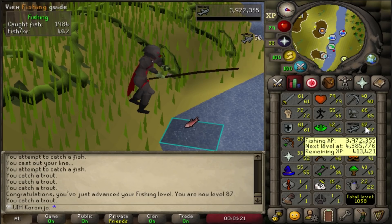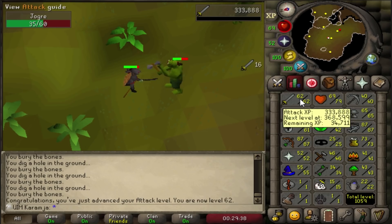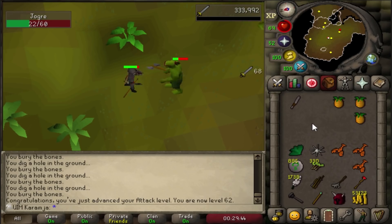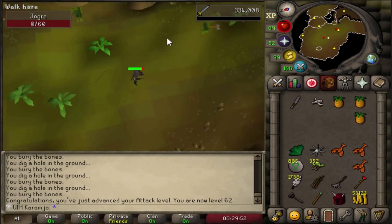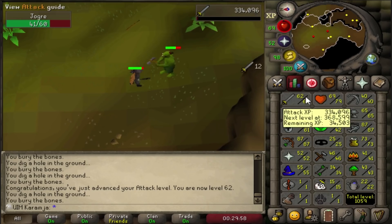413k XP left. There's 62 attack. I figured I might as well try and get some more attack levels before we go to steel and iron dragons. I actually used all my trading sticks which was not the best idea because I need them for the woodcutting grind. So I'm collecting a few more trading sticks so that I can use the woodcutting area for teak and mahogany logs.